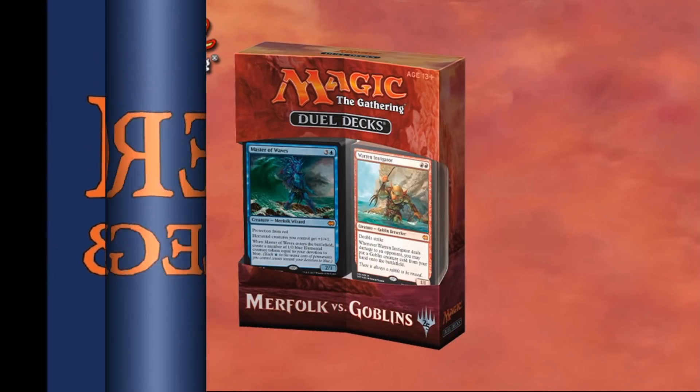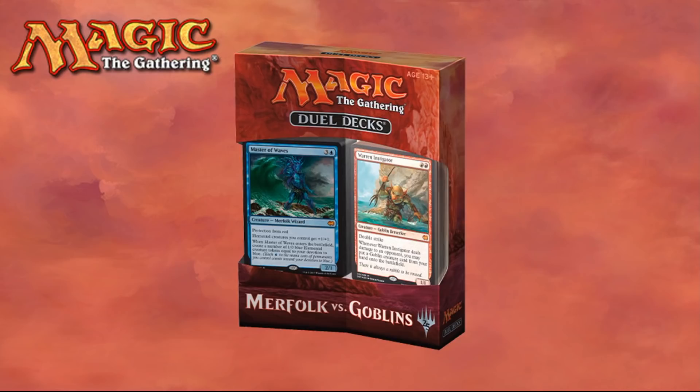Hey there, this is John from Heroes and Legends, and today we're going to talk about Magic the Gathering Dual Decks: Merfolk vs. Goblins. Wizards of the Coast has released the full deck list for both decks included in this box set, and we're going to take a look at those deck lists today, talk about what cards are included, maybe what we would have liked to have seen, and what kind of value you can expect from this product.